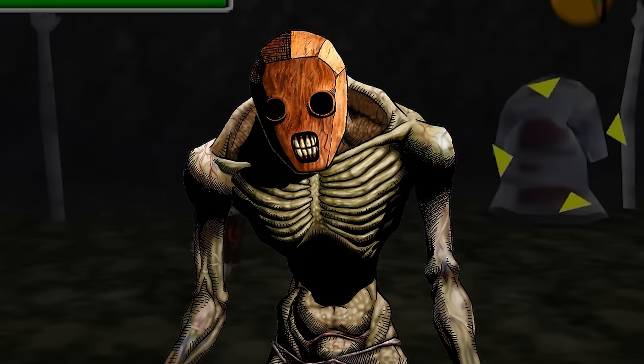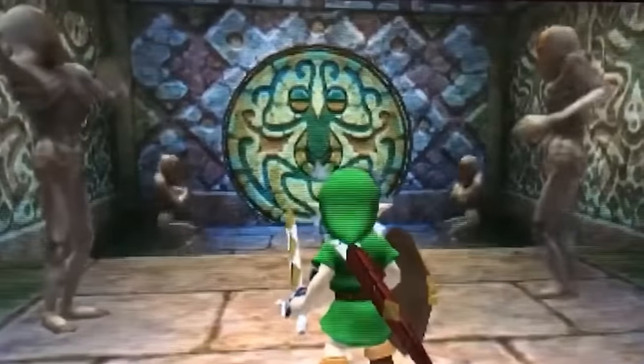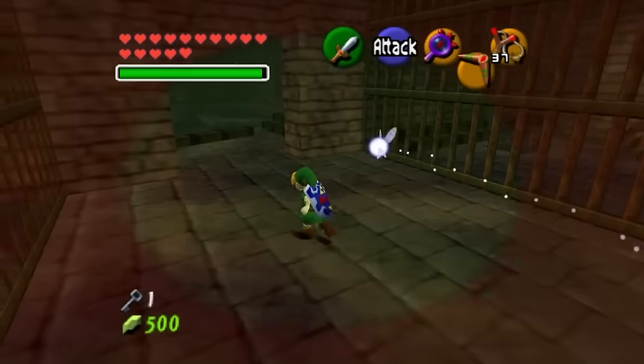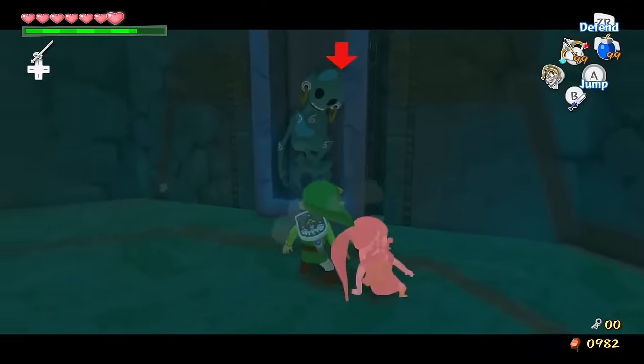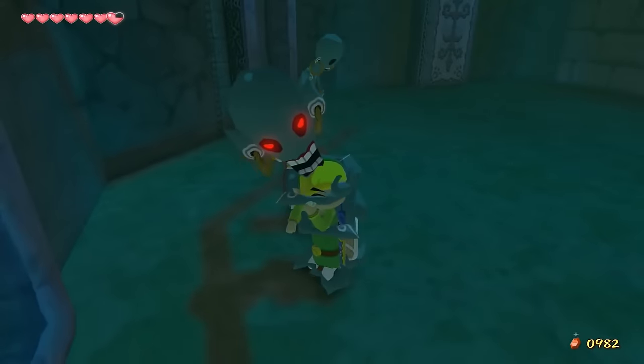The enemy is most known from the earlier 3D Zelda games — Ocarina of Time and Majora's Mask — where they can be seen doing a little jig. Redeads can usually be heard before they're spotted due to this large droning moan they do, which echoes off of walls. In Wind Waker specifically, the Redead has this loud ear-blistering shriek it does right before it attacks Link.